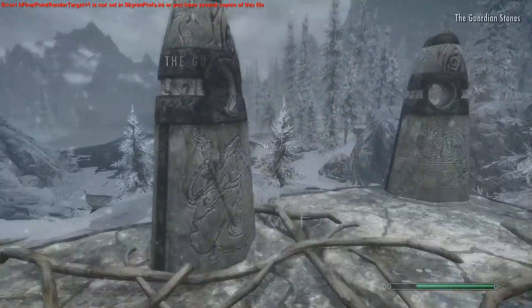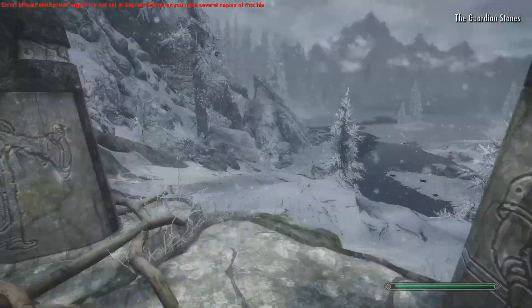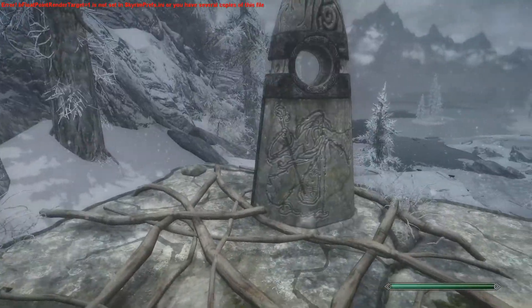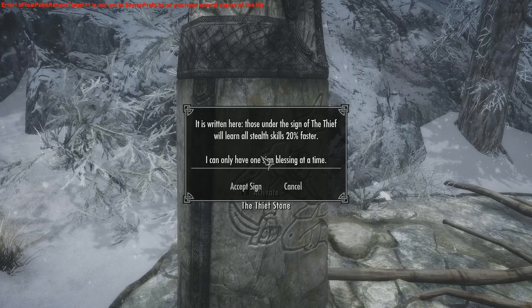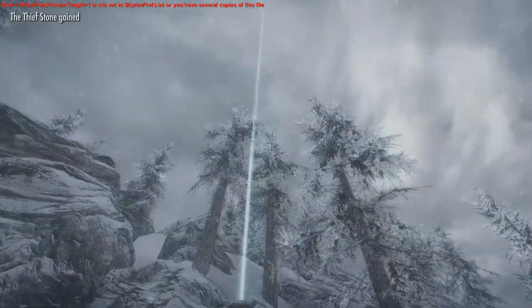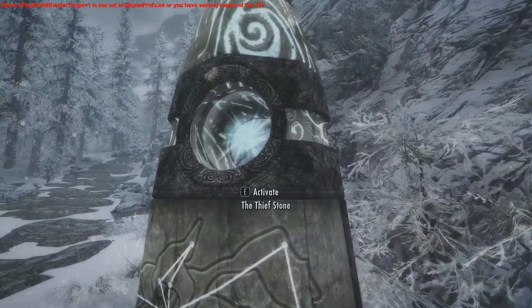These stones look interesting — Guardian Stones! So we have the mage, warrior, and the thief. I think thief sounds closer to an assassin. They learn stealth skills 20% faster — okay, I think we'll accept that sign for now. That's pretty cool — that is very cool.